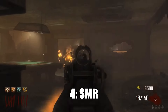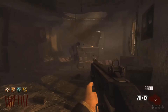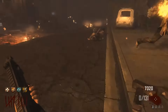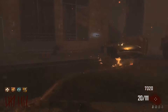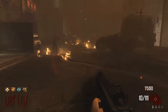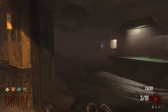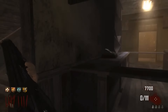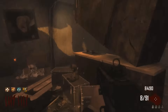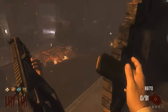Up next at number four we have the SMR from Black Ops 2. You know this list is full of diabolical weapons if the SMR is only coming in at number four. The SMR is a semi-automatic assault rifle with 20 bullets per magazine and 140 in reserve. It's a weak, sluggish mess of a weapon and it's inaccurate — the iron sights aren't even where the bullets go. There's about a one-in-three chance the bullet will just miss, and for some reason Treyarch never fixed it.